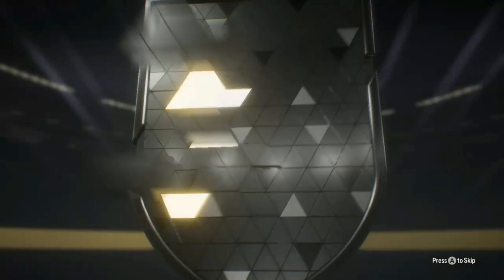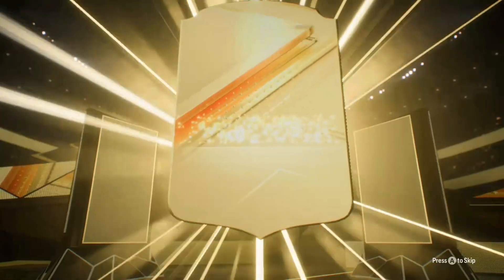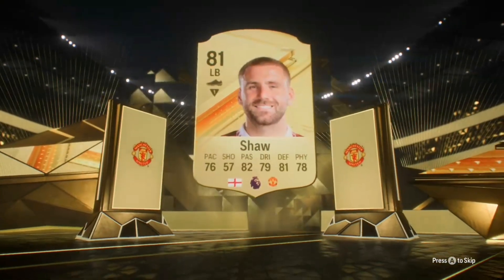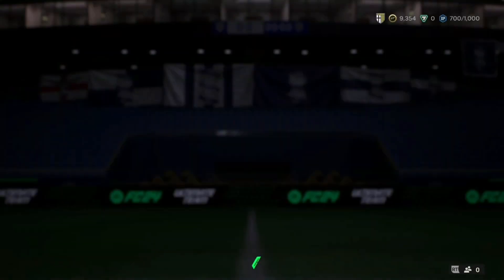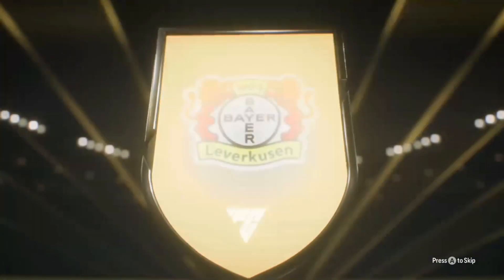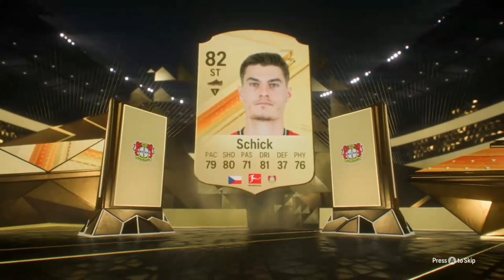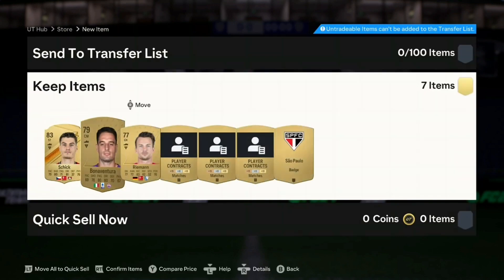We're going to open the gold boosters first. English left back - it's Shaw, 83. I didn't expect to get a board from this pack, so I'll definitely take that. We've also got an 82 - I think Griffo is in it. Now the second gold booster - Striker Schick, another 83. I was not expecting this out of these packs. Very good start so far. Patrick Schick - not bad at all. Send that to club.